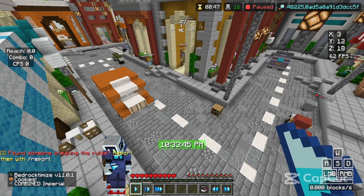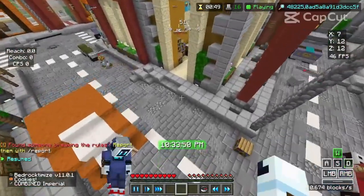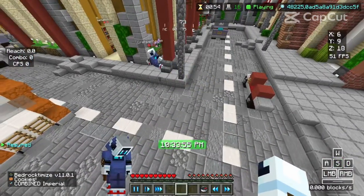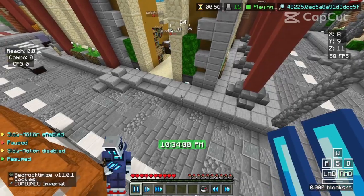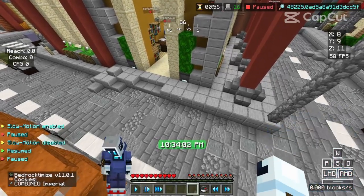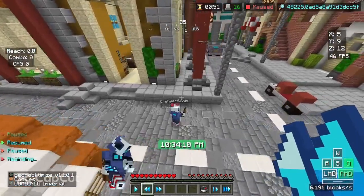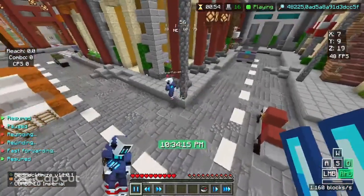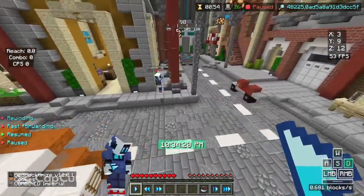So I spawn in and the first thing I do is go for the AFK person — of course. I went for the AFK person first because that's the first kill, and why would I not take that?